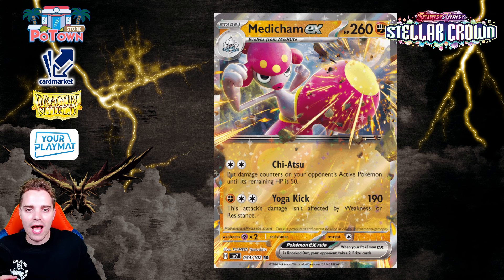First up is Medicham EX. This is a Stage 1 Fighting-type EX with a retreat cost of 1, and it comes with the Chiatsu attack: put damage counters on your opponent's active Pokemon until its remaining HP is 50. This is pretty interesting because with Double Turbo Energy you can easily get that attack off. You can combine it with stuff like Froslass to finish the job later, or with Brute Bonnet to poison the opponent's Pokemon on top of using Radiant Hisuian Sneasler and the new Stadium card to one-shot Pokemon.